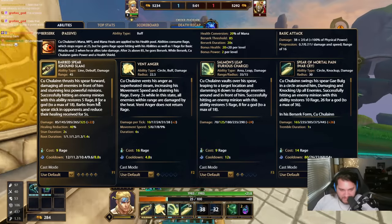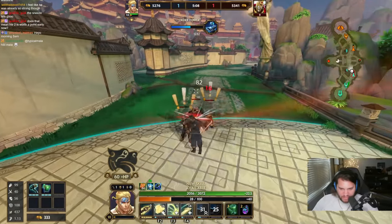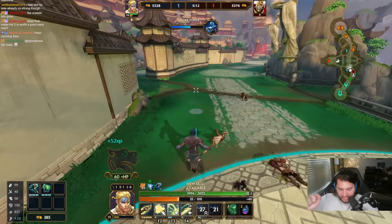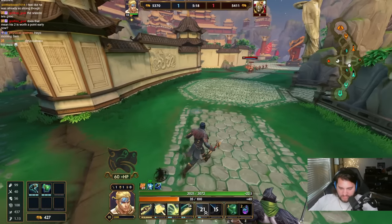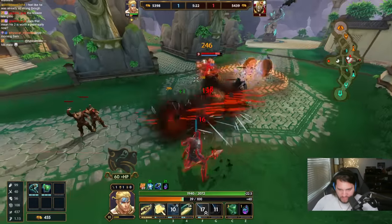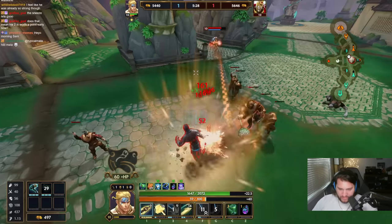It restores 5 rage for hitting a minion and 8 rage for a god, but it costs 9 rage to use. So you get 1 rage for hitting it — because anytime you deal damage or take damage as Kukulun, you gain a unit of rage, and then you also gain the 8 after. So it's just like a refunded ability if you hit it on a god.